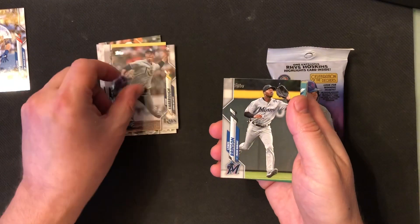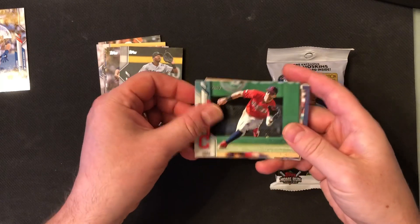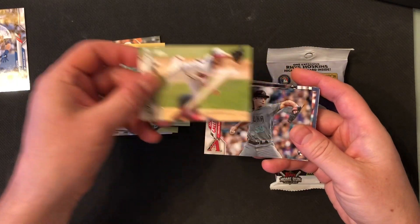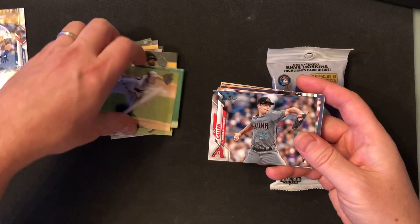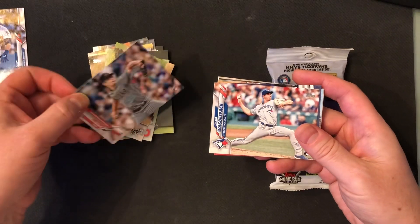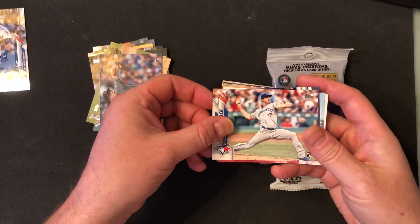Ryan Yarbrough. Louis Brinson. Tyler Naquin. Lucas Giolito — had a great year last year. Zach says he sees something. I don't see anything. Another rookie card: Jacob Waguspak. That's a tough name to say.